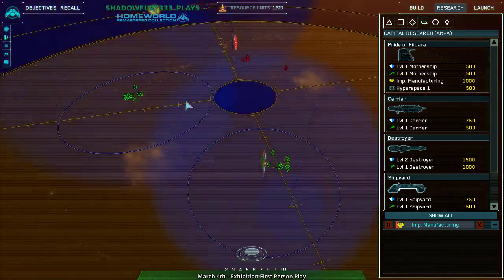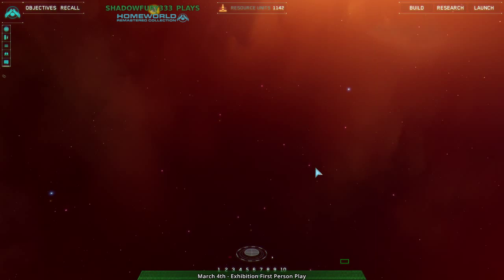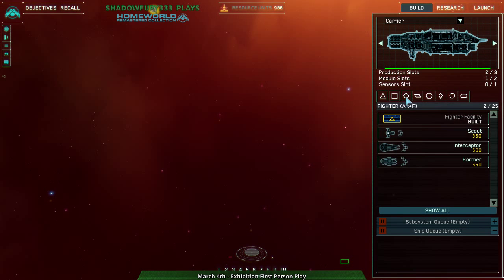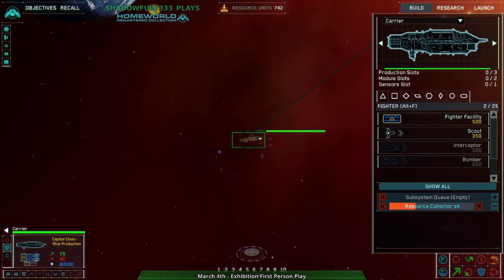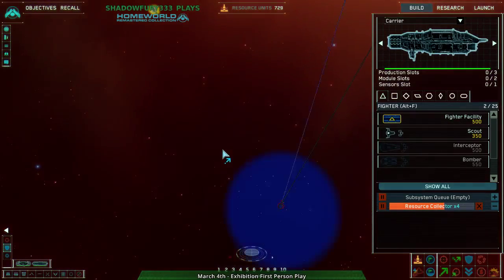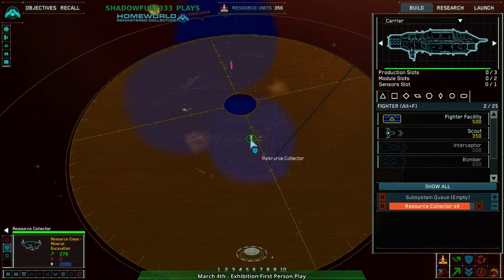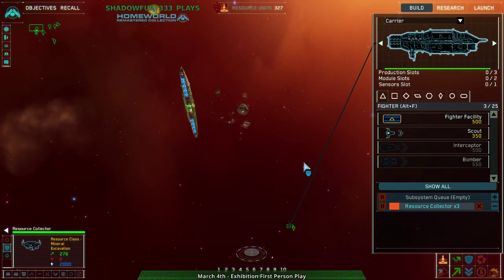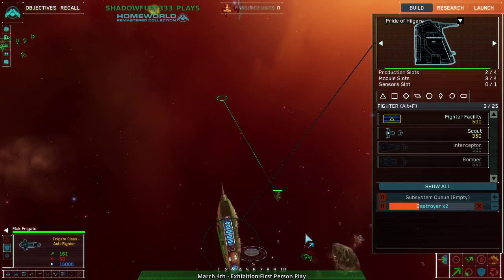I need improved manufacturing and some faster ships. I can build bombers — they're fast enough, and they don't have many flak frigates, so it works. First off, kill that carrier. One thing about this game is you actually can't — the mouse wheel doesn't zoom you around, it zooms you in and out around a fixed point, which you move by using the arrow keys and Insert and Delete. It's a little bit wonky.